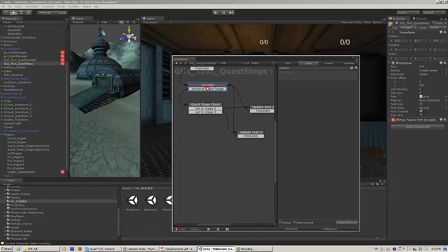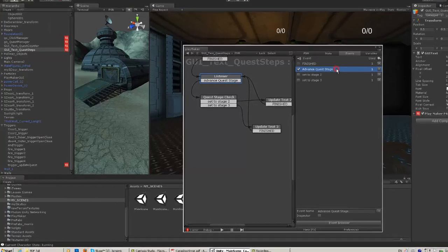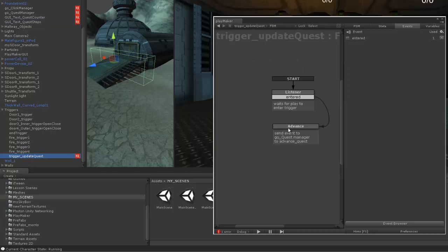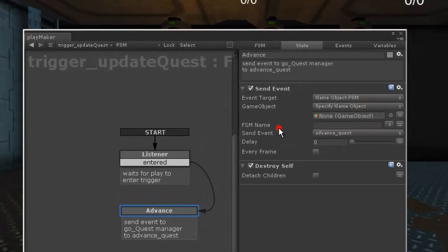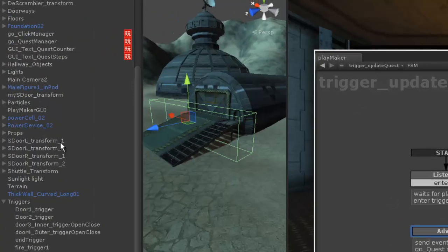Let's double-check it. It's waiting for the advanced quest stage — which is this variable. It's supposed to be coming from here. Oh, this is not set up. It's not sending that event out, because that wasn't created at the time this was created. So I had to set this up. It's quite simple. It's going to be FSM — I don't think I need to specify the game object. It's going to be sending that event to the quest text steps — so this one.